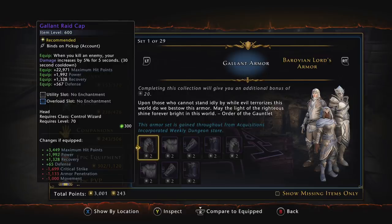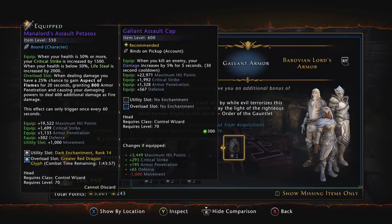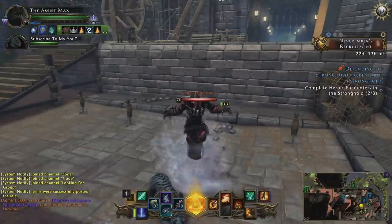The Gallant Assault Cap's equip bonus says: when you kill an enemy, your damage increases by 5% for 5 seconds with a 30-second cooldown. That's not honestly that great compared to what I have now, which gives me 1500 critical strike when health is above 50% and 2000 life steal below 50%. However, I can get my critical chance to 100% without that 1500 from the Mana Lord's, so by using the Gallant cap I gain more hit points for survivability, more damage from Aura of Courage, about 293 more critical strike, and a little more armor pen and defense.